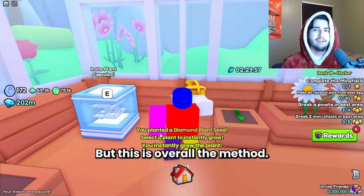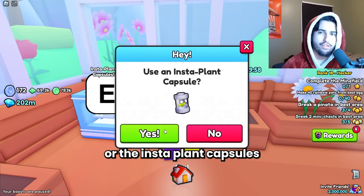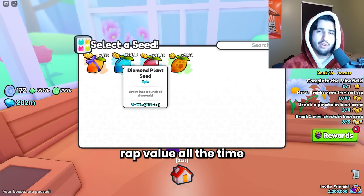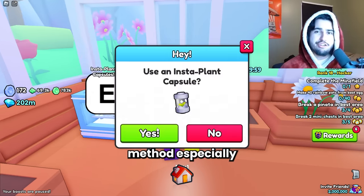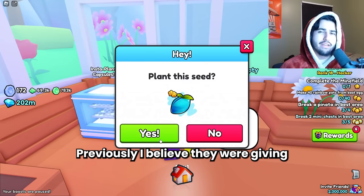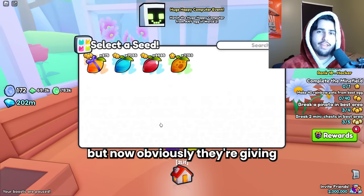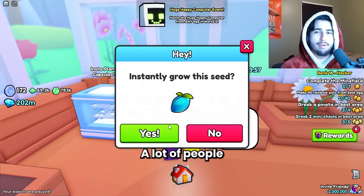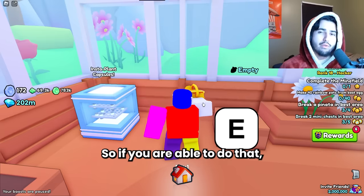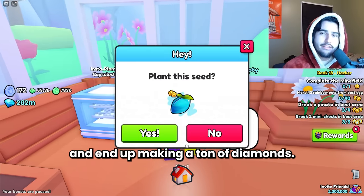You can make more profit if you find the diamond seeds or insta plant capsules below wrap value, which people do sell below wrap value all the time because they don't know about this method — especially since the diamond seeds were only just buffed this update. Previously they were giving 10 to 15k diamonds max, but now they're giving 30 to 45k, which is a huge buff. A lot of people still don't know about this, and that's why you're able to get a lot of this stuff below wrap value, increasing your margins by a lot.